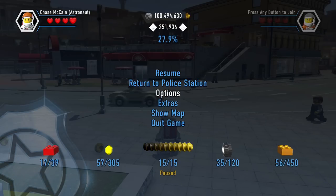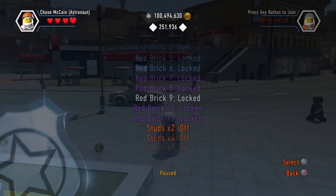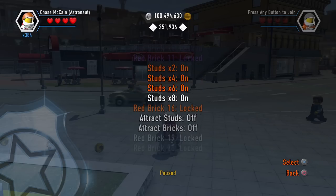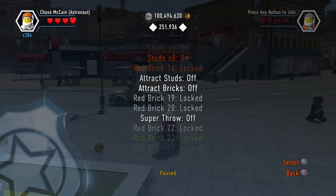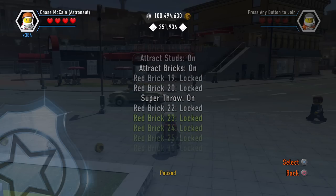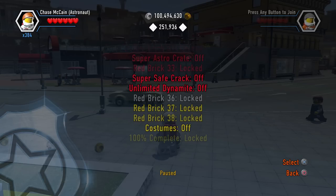Before we do anything else, I need to go to the extras and apply all of the awesome stuff we have unlocked recently. We have a whole bunch of stun multipliers - we can now get times 384, which is very cool. We're gonna attract studs, attract bricks, super throw, extra hearts, fast build - these don't matter too much for right now.